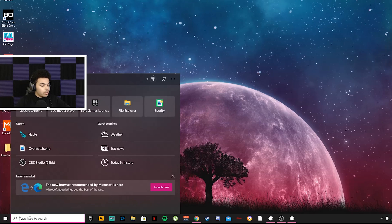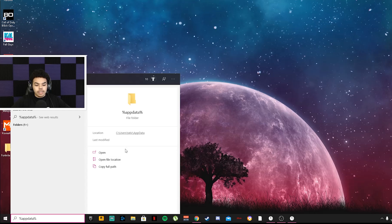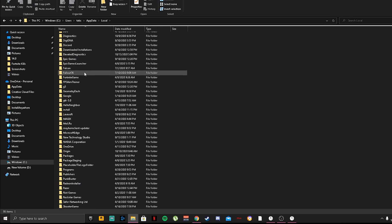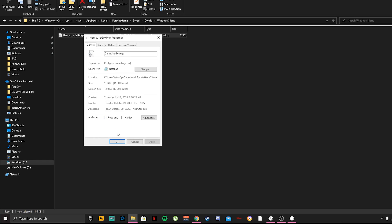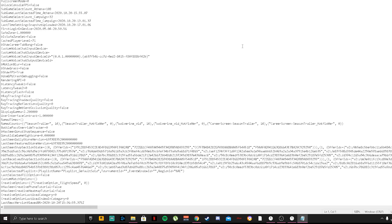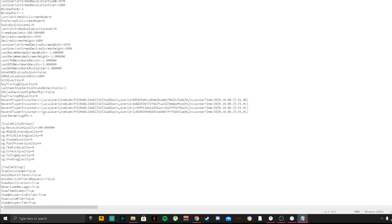Next, go to your taskbar and type '%appdata%' and click Open. Then go to AppData > Local, scroll down to find the Fortnite Game folder, click it, then go to Saved > Config > WindowsClient. Right-click GameUserSettings, make sure 'Read Only' is unchecked, click OK, then double-click to open it. Maximize the window, scroll all the way to the bottom, scroll up slightly, and where you see the SGS values make sure all of them are set to zero and resolution is at 100.